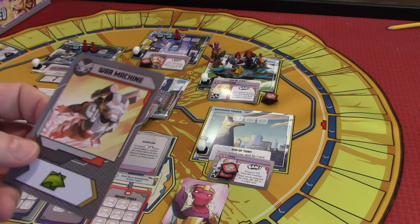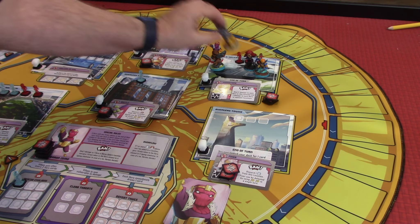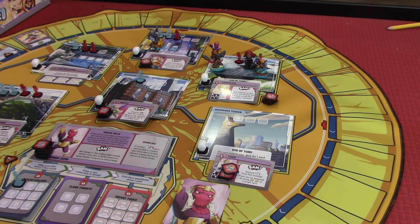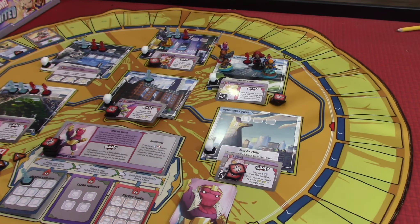Since Baron Zemo just passed this by, we're going to play this move card. War Machine has no crisis tokens, so he's simply going to move to Goliath's location. There's not much else he can do — we've got to get some healing. He's going to get over here and start trying to deal with this Masters of Evil card that's plaguing us.